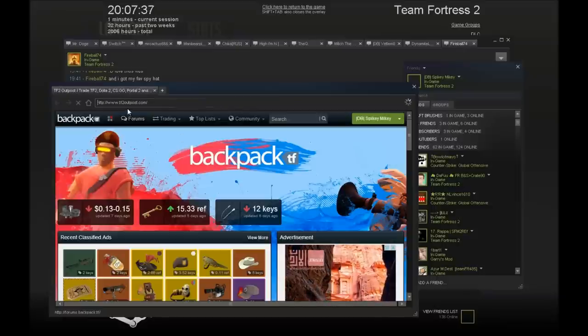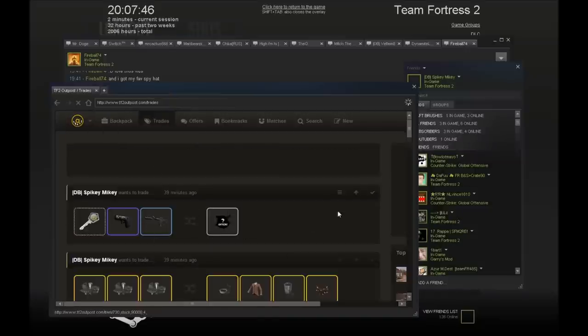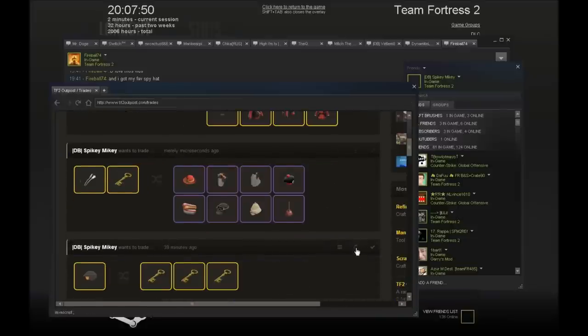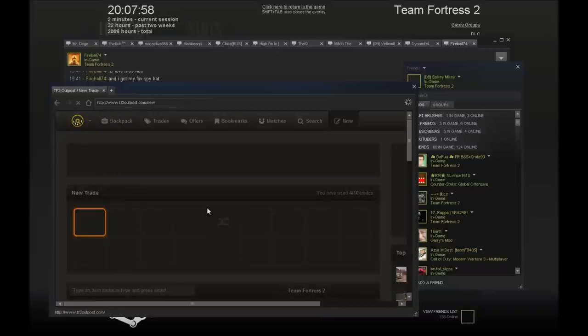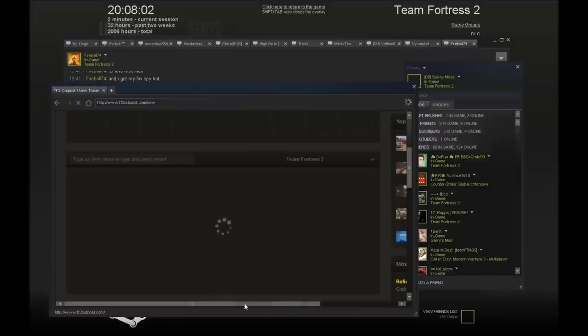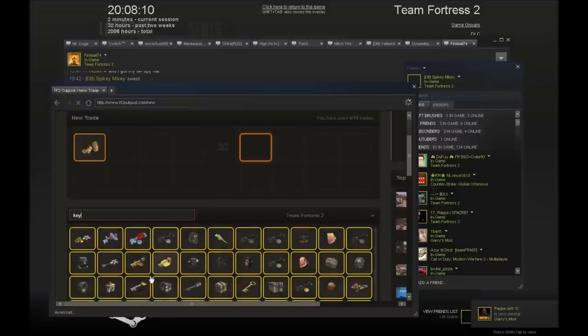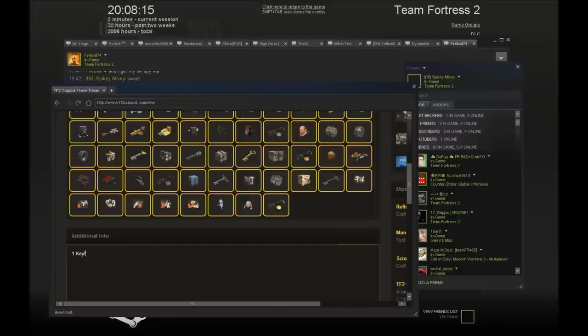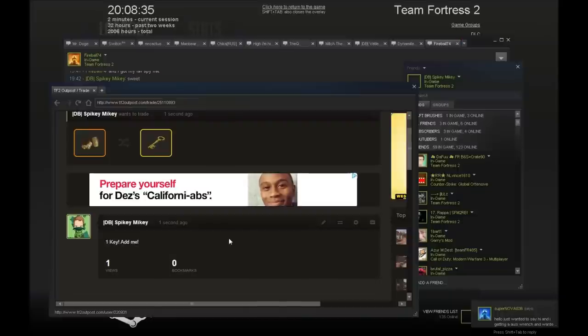TF2 Outpost is probably the best site for trading overall. It also has the new CSGO Outpost which is really awesome. I've put a trade up on there — you can do it on either. CSGO Lounge is more geared towards CSGO players obviously, and TF2 Outpost is towards TF2 people. I didn't notice how many people watch CSGO stuff — if you look on CSGO Outpost it's got like 50,000 views, which is insane. Anyway, I've put the trade up on Outpost.